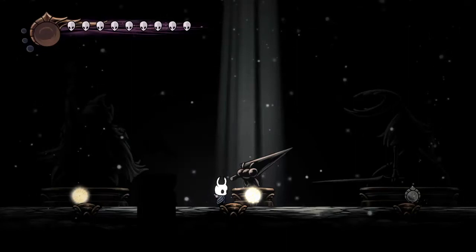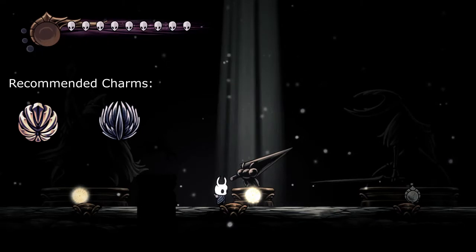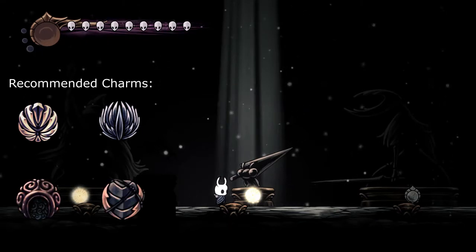Hello everybody, this is Gumbierd Saw and how to beat Radiant Nailsage Sly. The charms that I use are Fragile Strength, Quick Slash, Shaman Stone, and Mask of Pride.